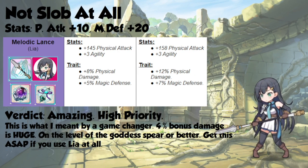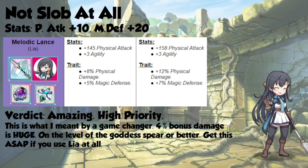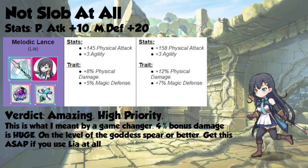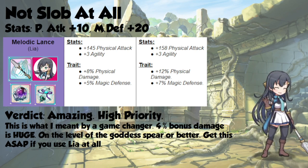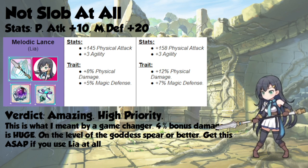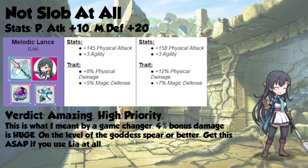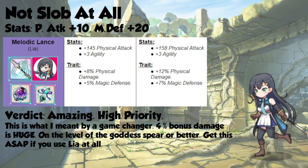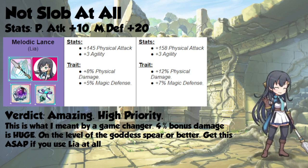Our other isekai, whose personality isn't a copy-paste from Sword Art Online, gets 10 physical attack and 20 magic defense, which is pretty good. She also picks up on her weapon an additional 13 physical attack, and Leah gets a 4% increase to her physical damage and a 2% increase to magic defense. This is amazing and is a really high priority. Along with the goddess spear, this is a great weapon on Leah. Which one is better is a little bit of a toss-up, though it's probably the goddess weapon. Still, you can only have one of those, and it's a pretty big investment, so I recommend getting this for Leah if you use her at all.